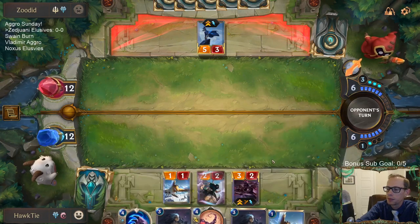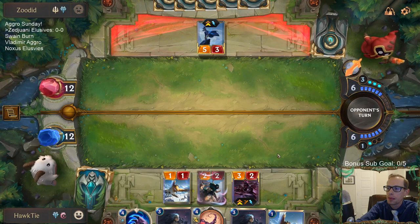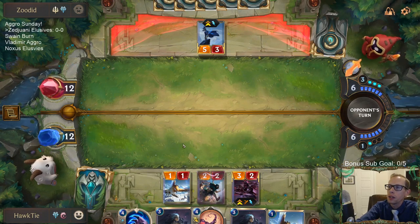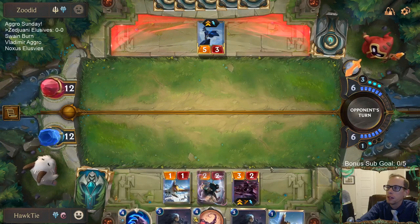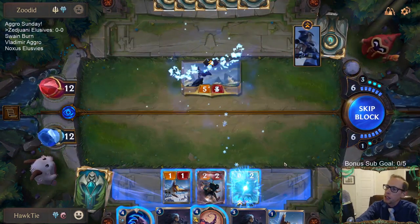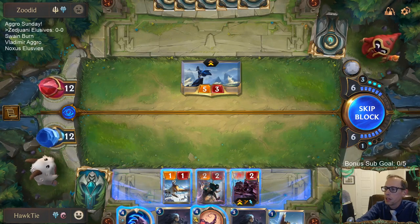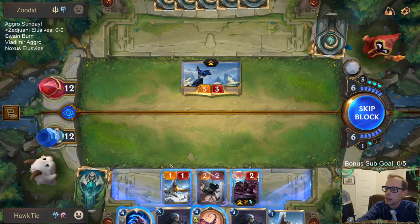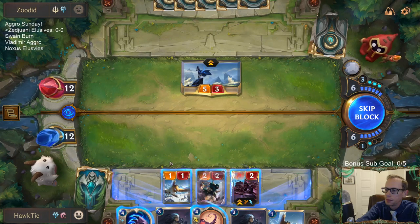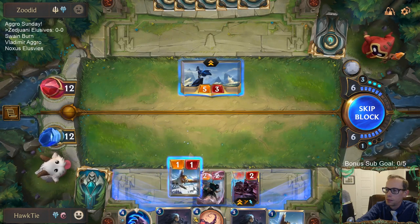Big Omenhawk. I don't really want to bounce Ash right here. I think I may just take another five. I could block with Omenhawk, but I don't really want to Fury of the North right now. I'm just going to take five.